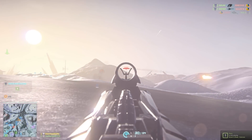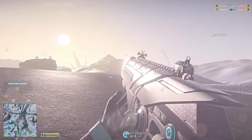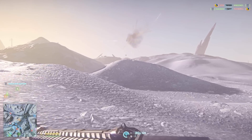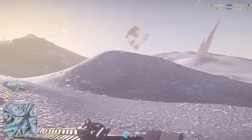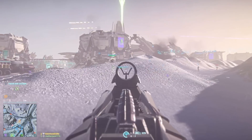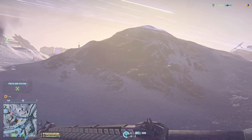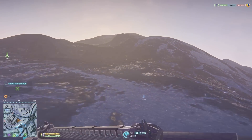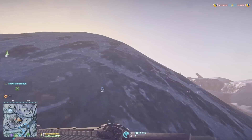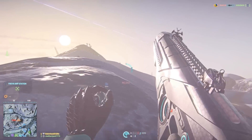Hey there guys, this is Robin Hood here bringing you some Planetside 2 action today. Right now I am playing as my Vanu character, playing as the Light Assault class, and we are currently defending Freyr Amp Station on Esamir. The day before this I was actually playing with a bunch of guys and we, along with everyone else playing the Vanu on this continent, managed to conquer the entire map. Now our opponents, the New Conglomerate and the Terran Republic, are making a push back, so we are on the defensive.